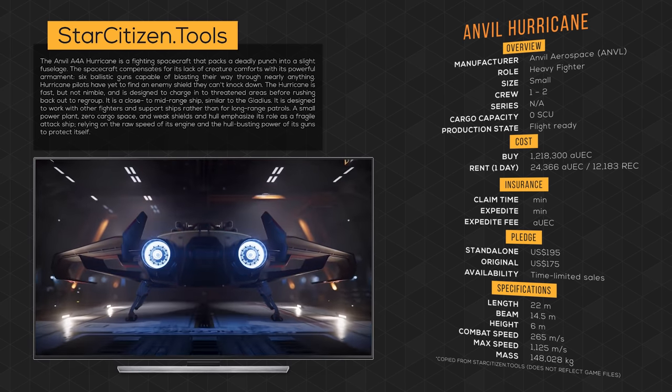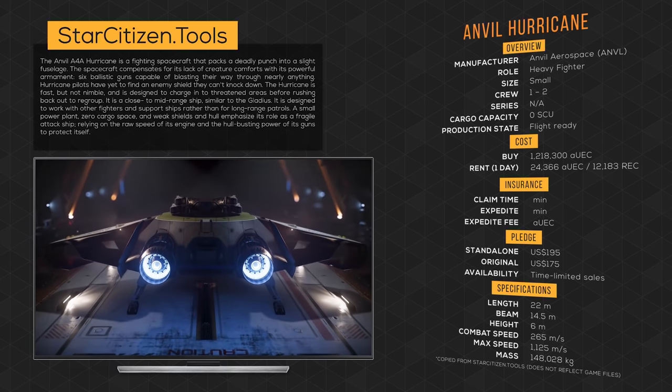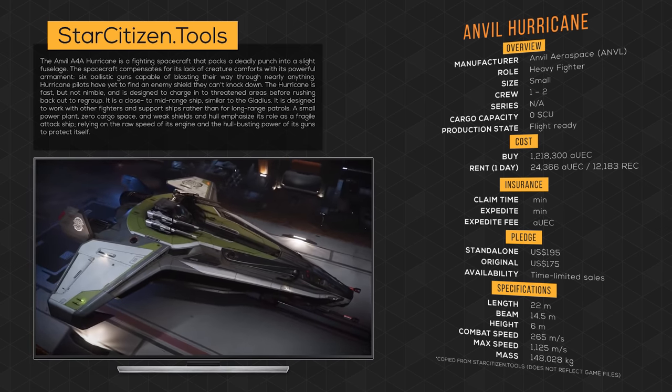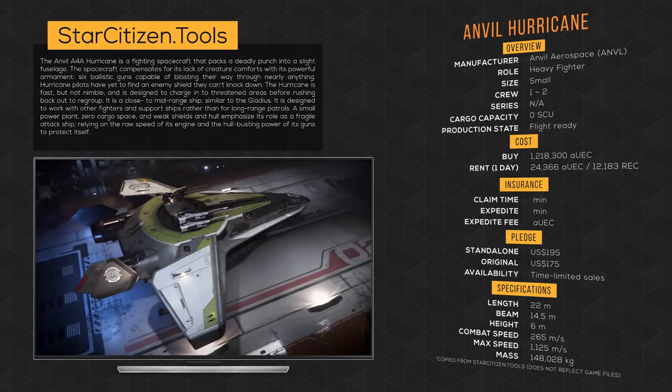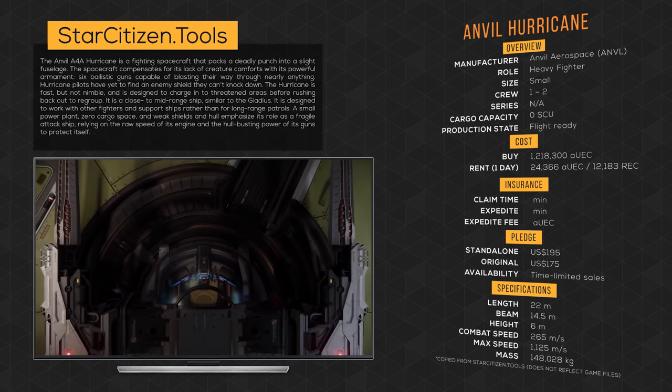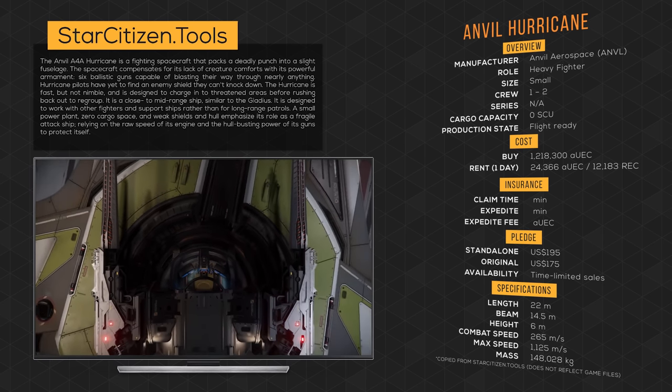It's a close to mid-range ship similar to the Gladius. It is designed to work with other fighters and support ships rather than long-range patrols. A small power plant, zero cargo space, and weak shields and hull emphasize its role as a fragile attack ship, relying on the raw speed of its engine and the hull-busting power of its guns to protect itself.